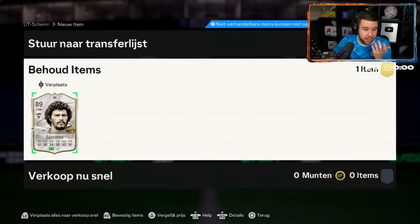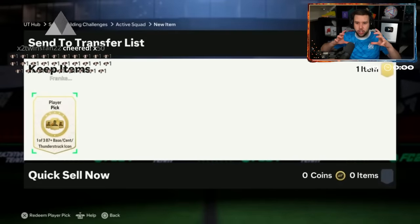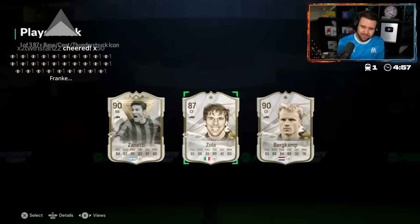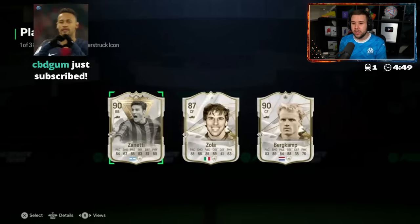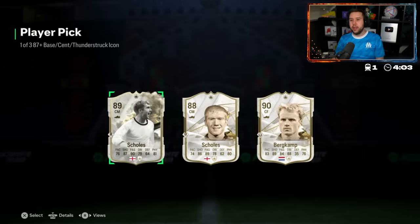I remember Socrates had a good card one year, but I don't remember. What is happening — he's going through the whole help section. Is this a new theory? Doesn't really work. Centaurian's a net — it's the first time we see him from this icon player pick; not an amazing card to get, but usable in a DM position. I'm pretty sure we've seen Mateus twice from this icon player pick. Skulls, skulls, and Bergkamp.